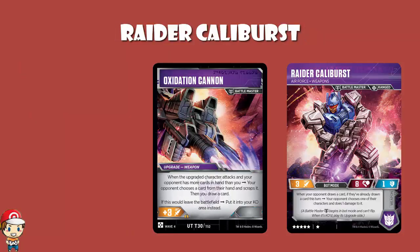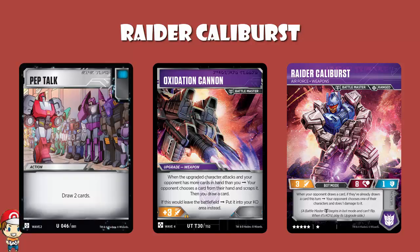Raider Caliburst has a lovely skill: when your opponent draws a card and they've already drawn a card this turn, your opponent chooses one of their characters and does one damage to it. So if your opponent plays Pep Talk — which lets you draw two cards — assuming they've already drawn a card at the beginning of their turn, they two separate times choose a character and do one damage to it. They would be able to choose the same character twice, or take one damage on one character and the second damage on another.